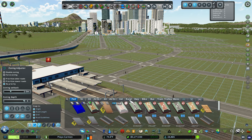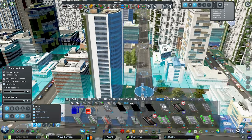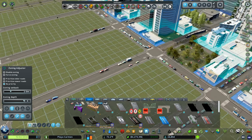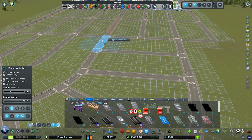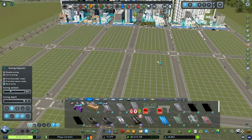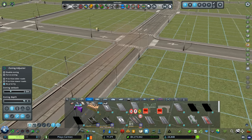First things first, we need to go into roads and locate our tram tracks. Let's figure out which tram tracks we were using and grab those — I think it's the four-lane. We can use the picker mod to grab those, then go to the upgrade tool. We'll take it all the way down, but leave this one here because this is actually going to be our end-of-the-line station, which means we have to pick this tram track and put it in just like that.